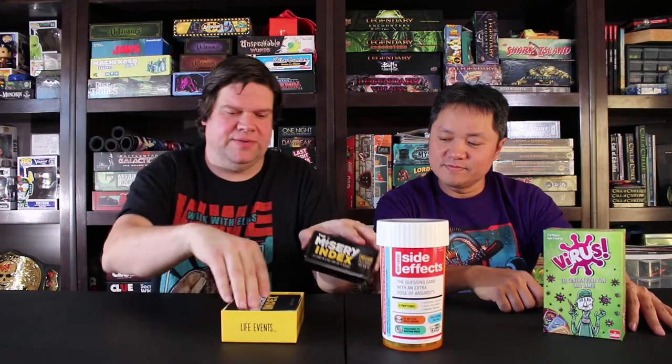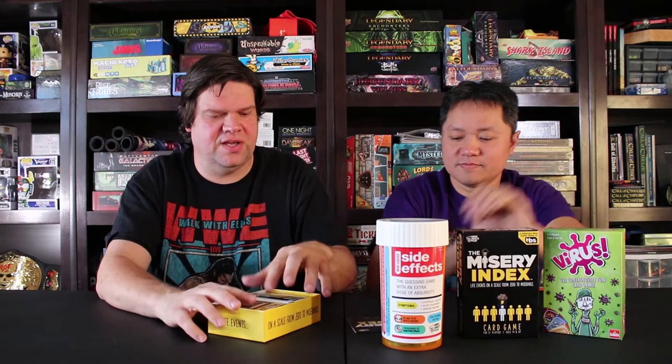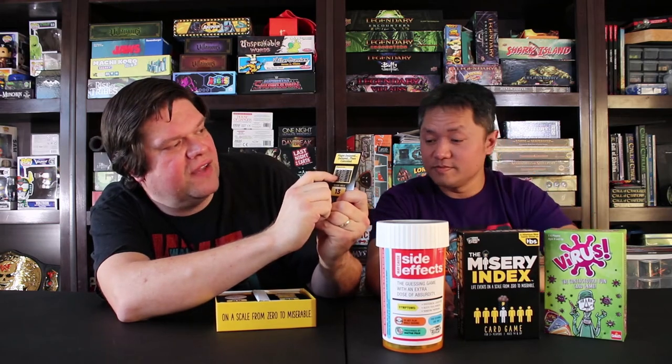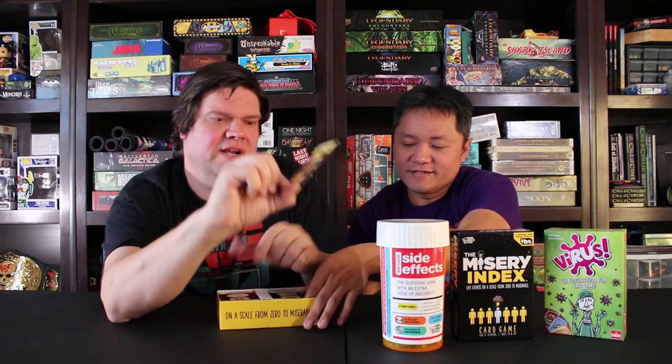Contestants on the show are trying to figure out where things fit on the Misery Scale — I think it features the guys from Impractical Jokers. Basically, each card has something on it with a ranking from the Misery Scale. For example, a flight delayed then canceled ranks a 13, according to people they've interviewed.